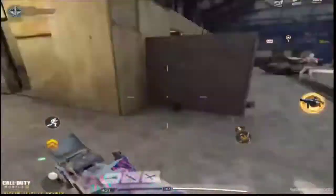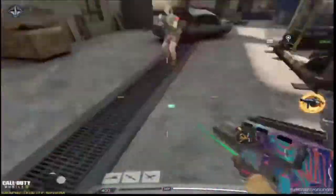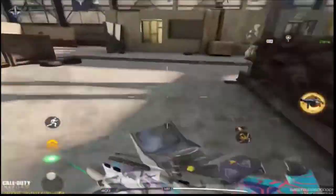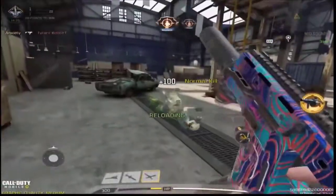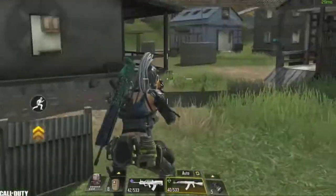Usually glitches like these happen because of lag or high ping, but not this time. As you can see from the enemy's perspective, the ping is normal at 30ms, so I believe it's a glitch caused by the game itself. After that we have some small bugs and also the big old bugs.